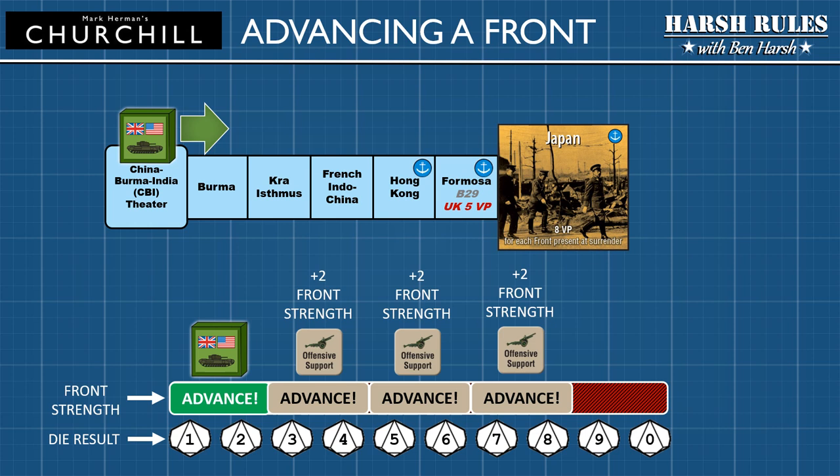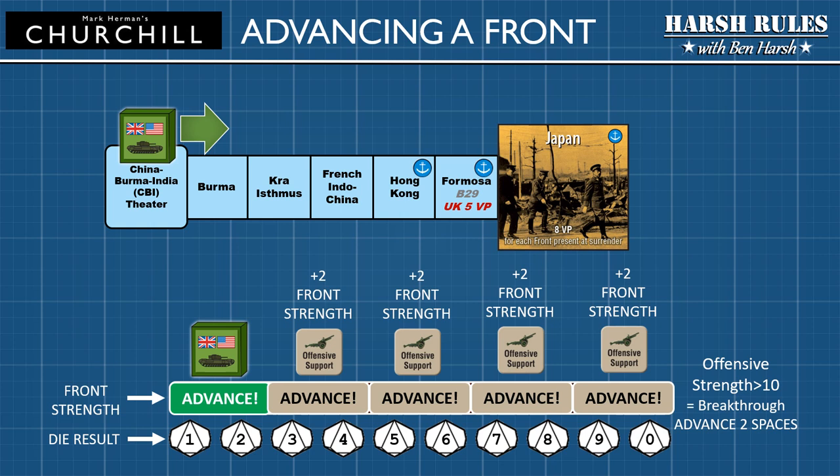Adding additional offensive support markers greatly increases an allied player's chances of advancing their front. If the total strength of a front is ten or greater on land spaces, a breakthrough occurs. A breakthrough gives the allied front an opportunity to advance forward two spaces on land. To score a breakthrough, the player must have a modified strength of ten — essentially four offensive support markers. Rolling a ten will allow you to move the front marker two land spaces. Adding additional offensive support markers beyond four will add a plus one to the die result per each strength point beyond ten, essentially a plus two modifier per additional marker. Offensive support markers are removed at the end of each round, meaning players will need to allocate production and rebuild their offensive support after each conference. This can make attempting a breakthrough pretty costly.